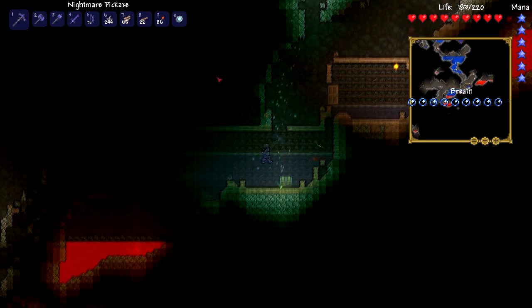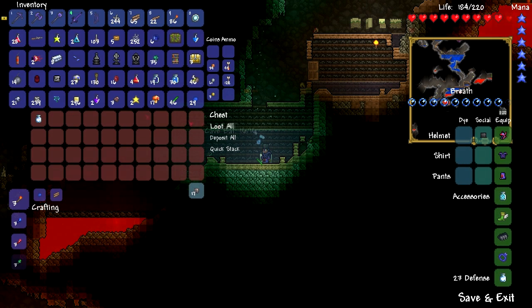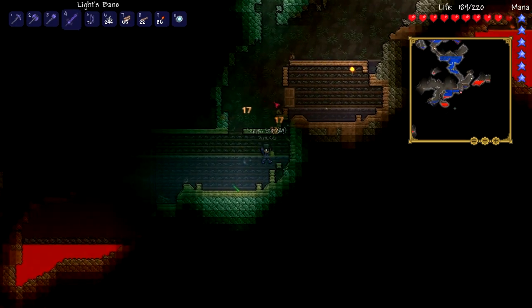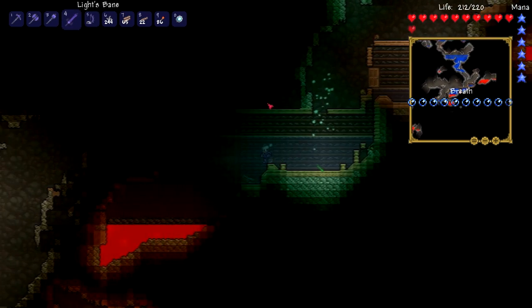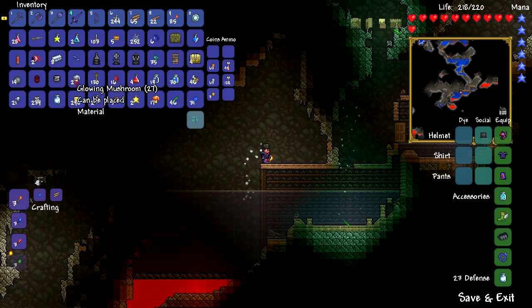I have to get rid of the silt. My inventory is really full — despite the fact that the inventory size has actually increased since the last update. Let's go up here — we need to chuck something away real quick.